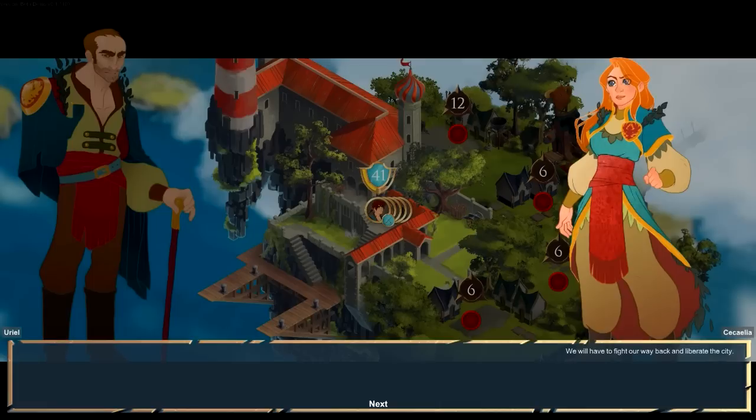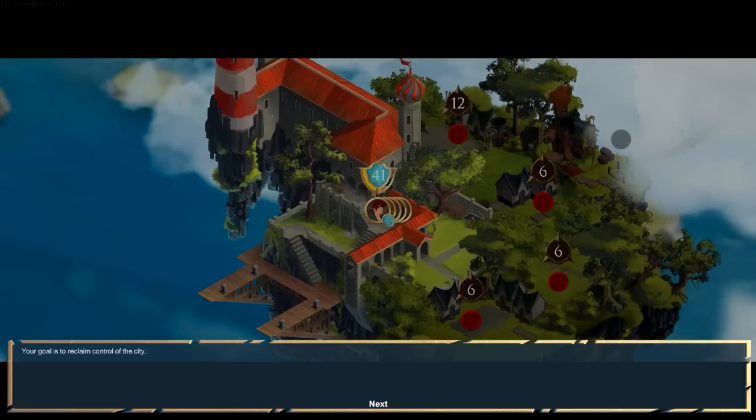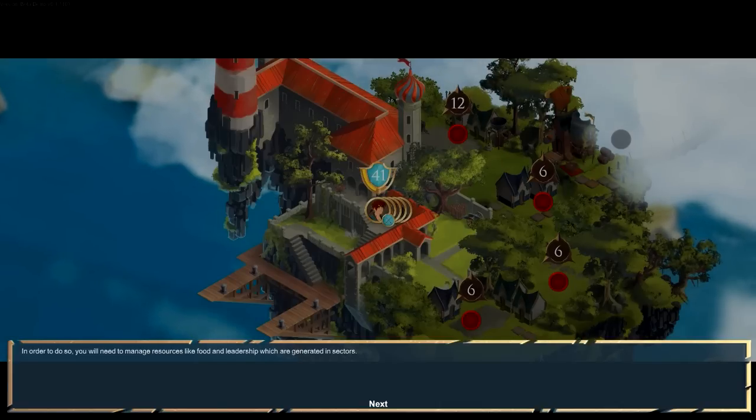What do you mean the city is overrun? These monsters are practically at my door. We'll have to fight away and liberate the city. So that's Cecilia? Your goal is to reclaim control of the city. In order to do so, you need to manage resources like food and leadership, which are generated in sectors.